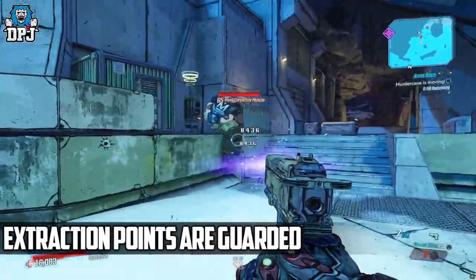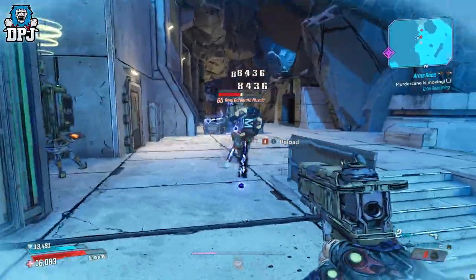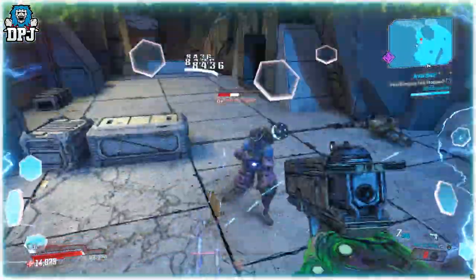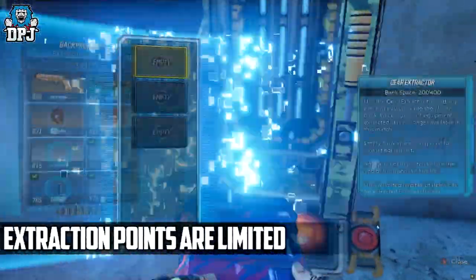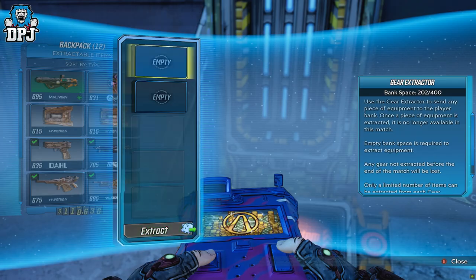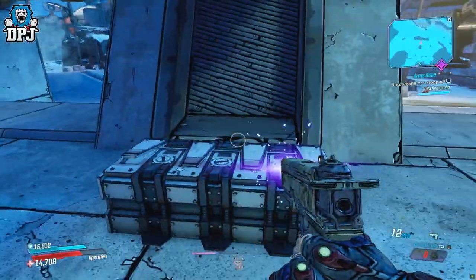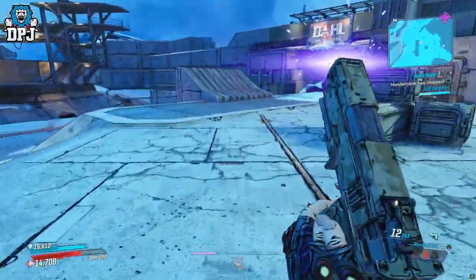Extraction points appear on the map but are almost always guarded by enemies which you have to take out before using them, because depositing loot into extraction points does not pause the game like your inventory does when playing solo. You will have to take those enemies out first. Also, a very important point — extractors have limited numbers of use. Do not think you can run around numerous loot caches and supply drops and then extract all your findings at one extraction point. Besides the boss extraction points, you are limited to a max of 3 per extraction point machine. Use them wisely.